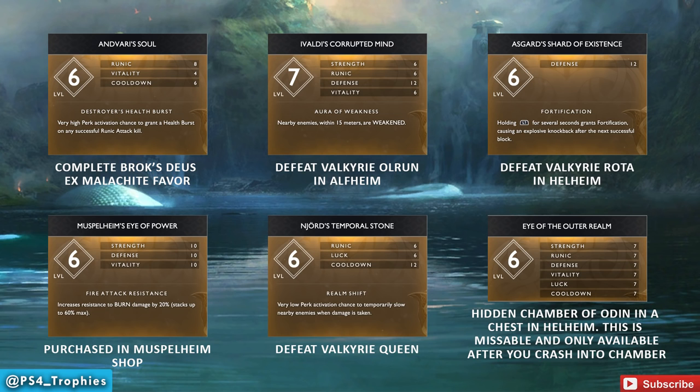Norn's Temporal Stone is earned by defeating the Valkyrie Queen — good luck with that one. The Eye of the Outer Realm is a missable one: you get it when escaping Helheim, when you rip off the front of the ship and crash into Odin's secret chamber. You only have one chance to get that one, but it'll be in a chest at that location.